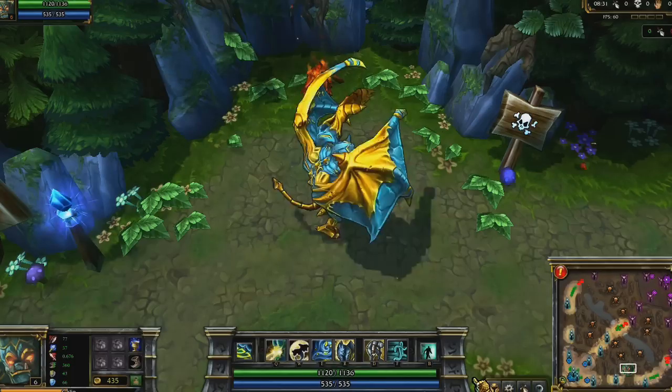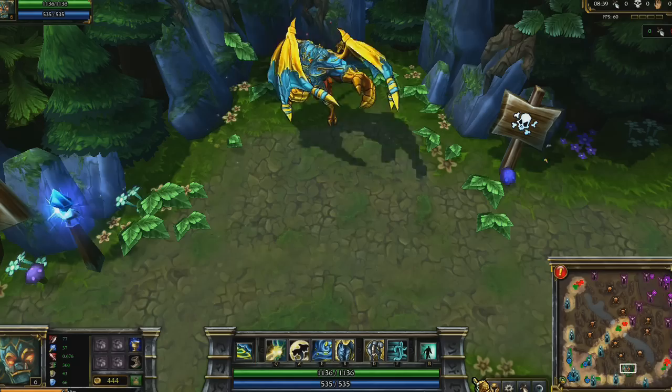Galio is primarily a tank, with a few splashes of burst magic damage and support. His passive, Runic Skin, converts his magic resist into ability power, meaning that as he becomes more resilient against spells, he increases the power of his own.